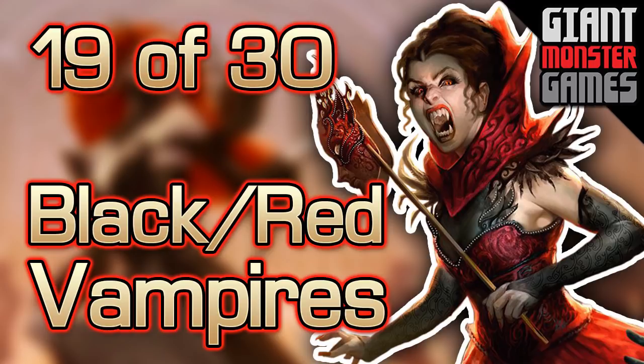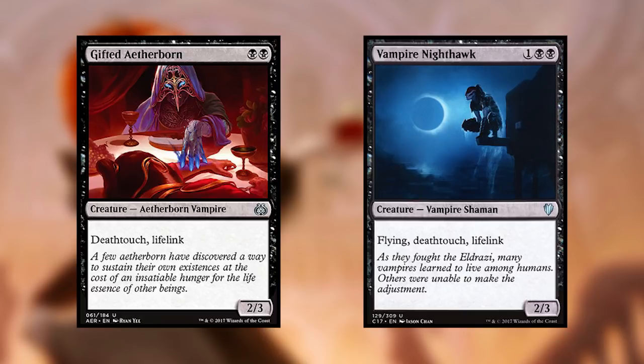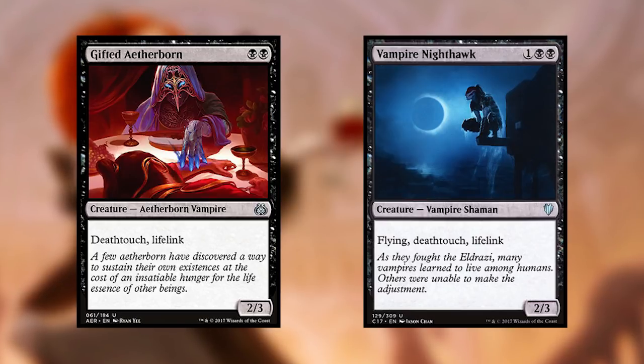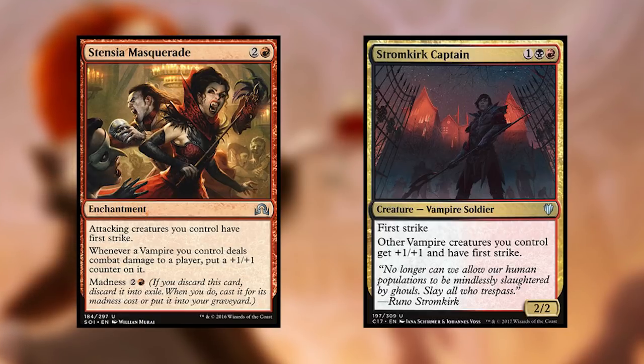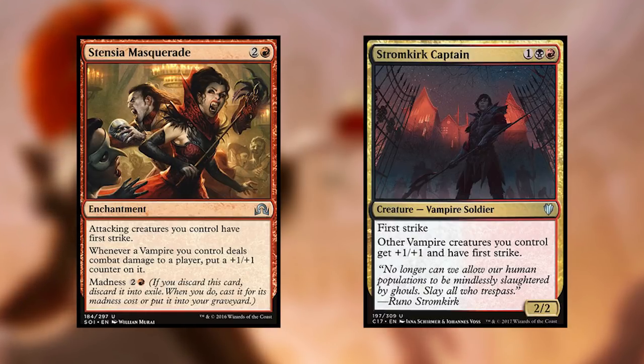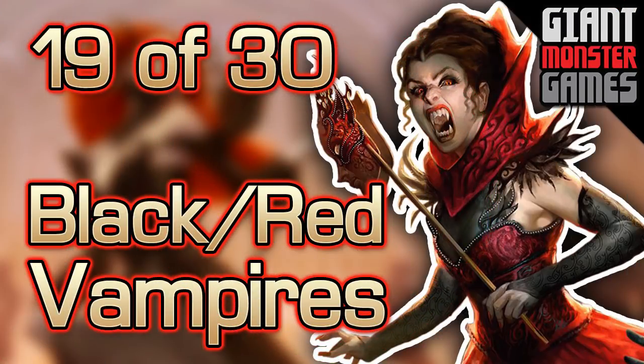The point of Vampires — for people that don't know what a Vampires deck is — it is a tribal deck around Vampires. We're trying to play high-value Vampires such as Gifted Aetherborn and Vampire Nighthawk, which both have Death Touch and Lifelink. So we can swing in willy-nilly. If our opponent swings in, we can block and kill stuff. We'll also play stuff to give our Vampires extra kicking power, such as Stensia Masquerade and Stormkirk Captain, which give our Vampires plus one, plus one counters and generally first strike. If you want to see the full deck, there's a link in the top right corner, and a link below to pick this deck up for MTGO.